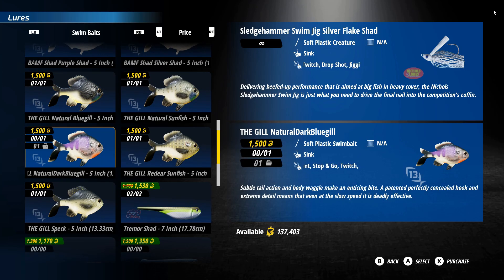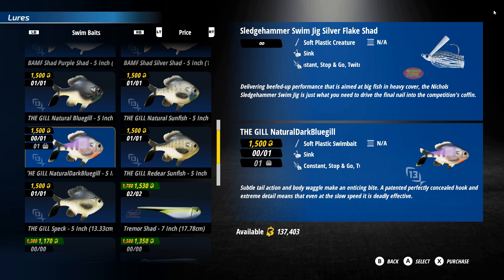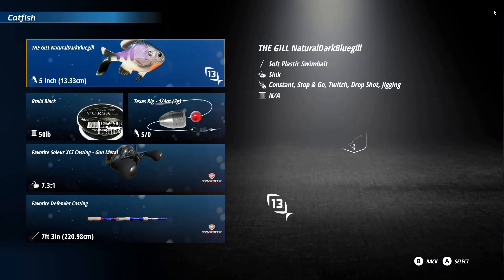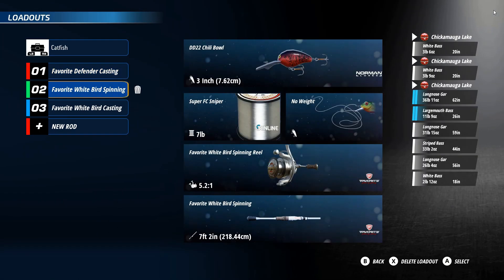Now I'm going to go with the Texas rig — quarter ounce, 5/0 hook. The gill natural dark blue gill is probably one of my favorite baits for catfish. We also have the gill natural sunfish, which works very good, but I really like the one that has a little purple in it — the natural dark blue gill. So we'll select it. Now we have our favorite bait, 50 pound braid, and an extra heavy casting rod — that's going to be rod number one.